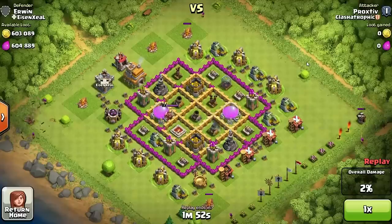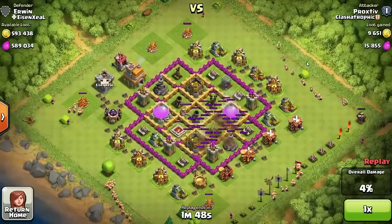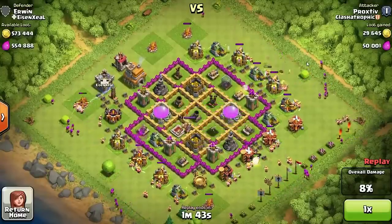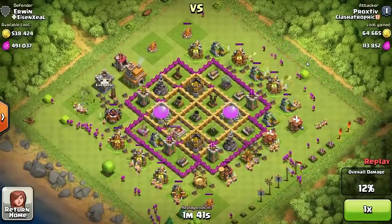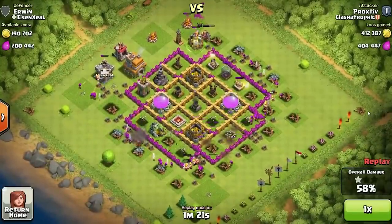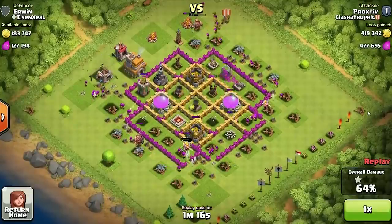Coming in at number 3 is Proxtive from Class Trophic. It looks like he's taking out the mortars, which is really good — it helps out his Barch technique. With Barch you've got to use those barbs first so they set off any traps, then the archers come from behind and clean it up. And it looks like they're doing a really good job because they're getting all that loot.